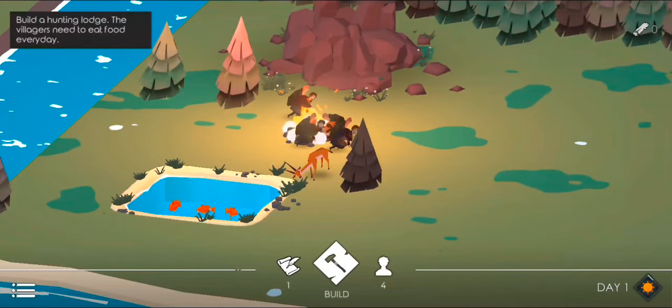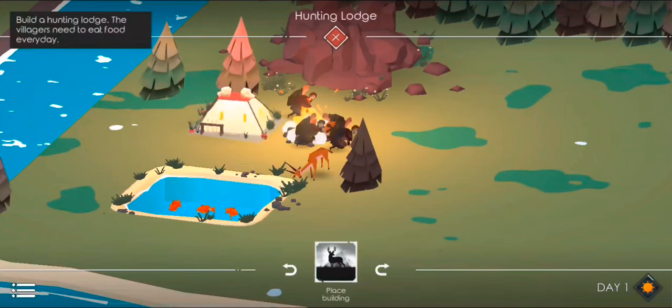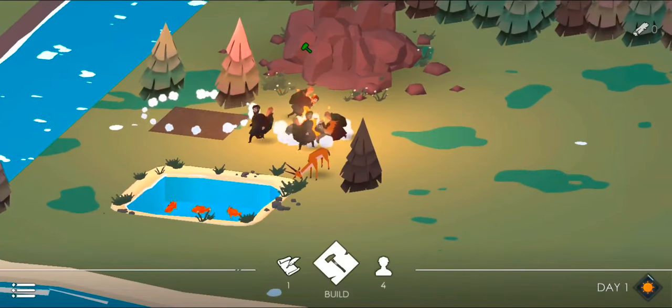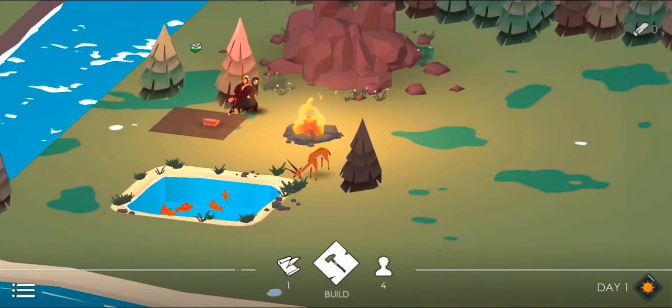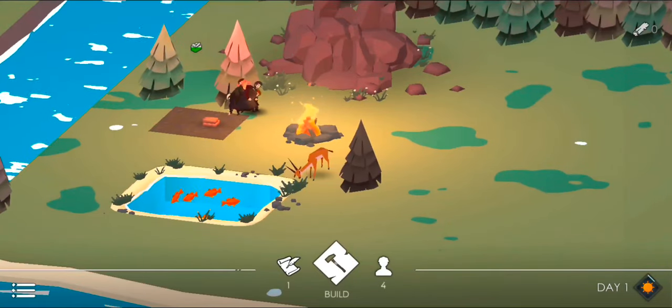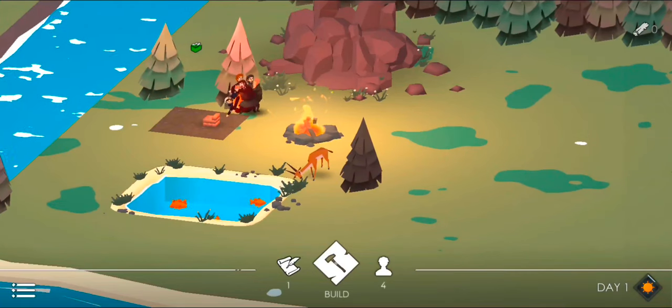Build a hunting lodge - the villagers need to eat food every day. You can spin buildings around as well. If you've got bad OCD, I'd try and set out where you want things to be, because you have to destroy it to move it again. I'm going to put it fairly centrally. My little workers - Liam, James, and Zach, the four guys - going to work here. The tree is right next to it so they just turn and pick a log from the tree and put it straight down again.